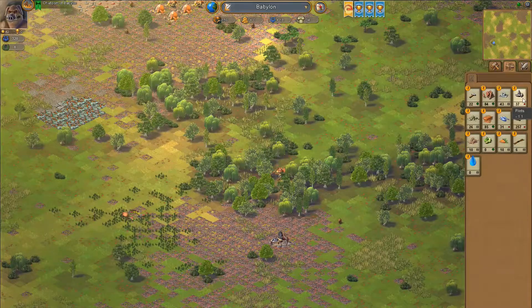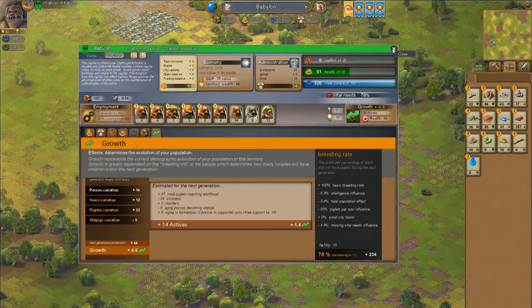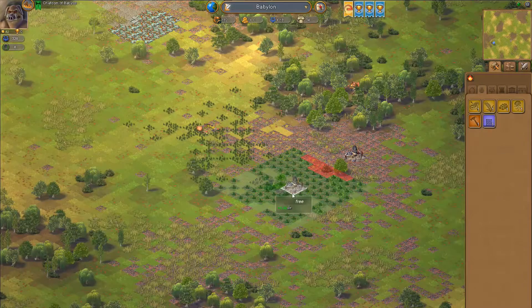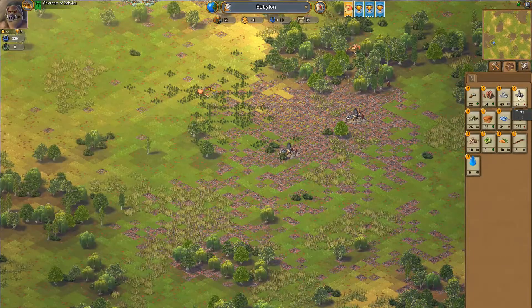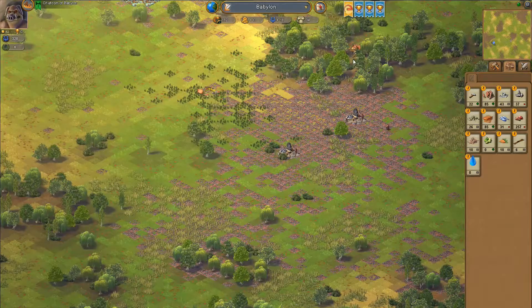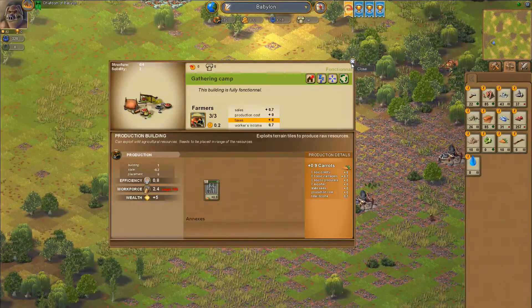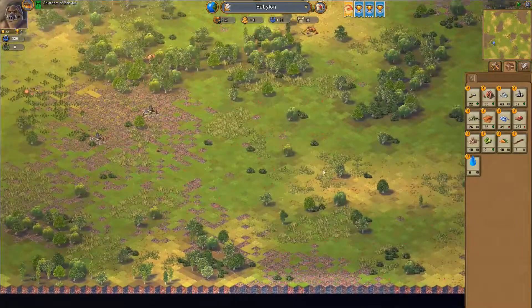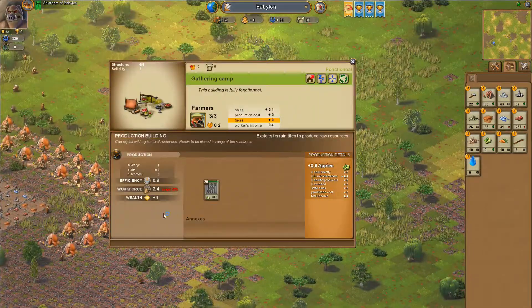Yes, so let's actually do that - flint collector plus 1.6. This just allows it to go into the plus again. We could lose some of it because we actually have a lot, which means that I might set it to sleep again. We have a gathering camp which simply provides me with some food - some carrots. There are also two wood cutters, lumberjacks, which of course provide me with wood. We have another farm which produces apples, but it's only effective for 52% because the apples are very spread out and they just need to go very far to actually produce anything.